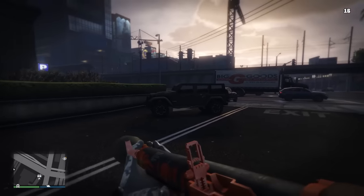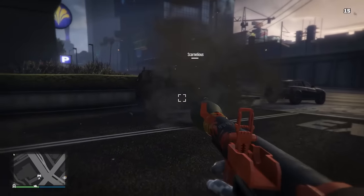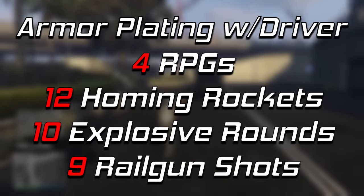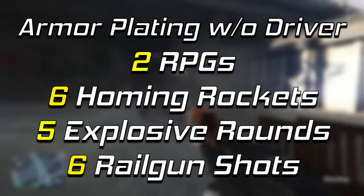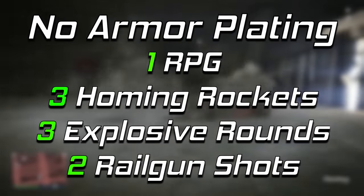In terms of its armor, it's going to be the same deal that the other non-electric Minetech armor plating vehicles give you. With armor plating, as long as you have a player in the vehicle, it's going to take 4 RPGs, 12 homing rockets, 9 railgun shots, or 10 explosive rounds. Without anyone in the vehicle, that's going to be half those amounts. And if you don't have any armor plating but have the armor upgrade maxed out, you'll still get some explosive resistance, but not a whole lot.